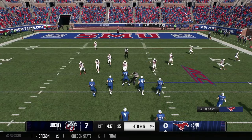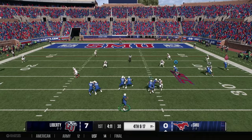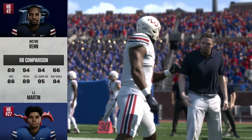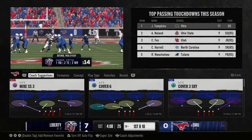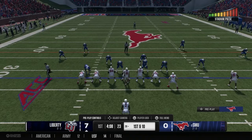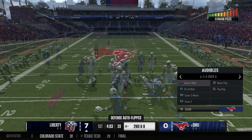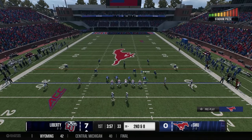The Mustangs come out in the shotgun. Jennings drops back, throws it deep — incomplete. It looked like it went in and out of the receiver's hands. Liberty takes over first and 10 from the 28. We talked about how SMU tends to get a slow start at home — they don't play their best football at home — and it's showing here with Liberty in control. They need to change something fast or this game could get out of hand.